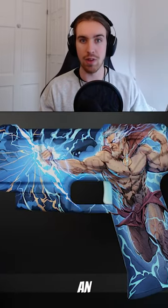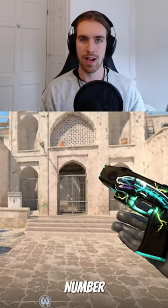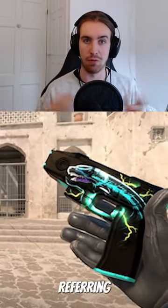Number two is a lot more literal, with an actual drawing of Zeus on the side. This skin is so well designed — I absolutely love it. And number three is the Eel skin, of course referring to an electric eel.